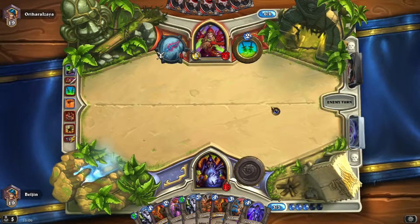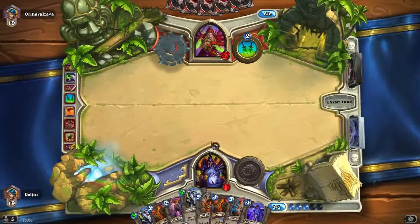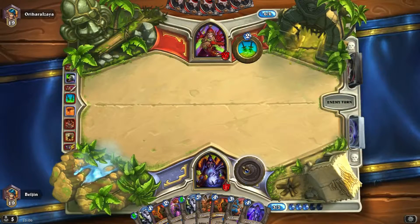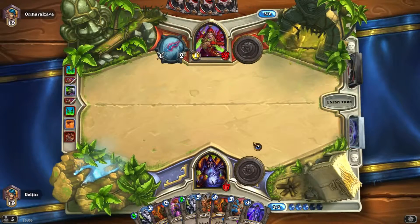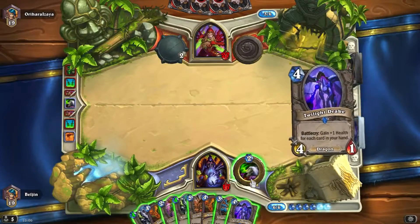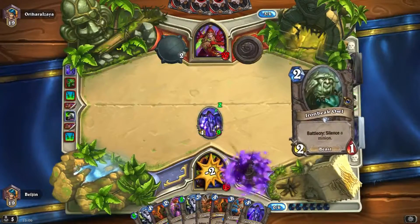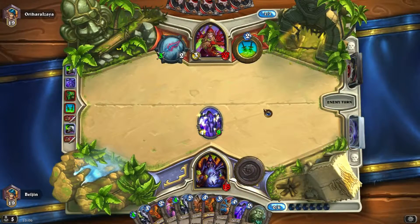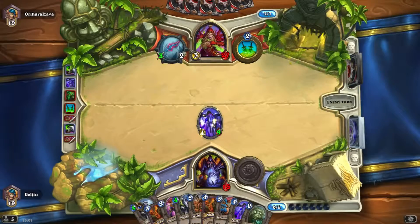We're one hundred percent going out of the board with Mountain Giant for four mana, or Twilight Drake. I'm really thinking about putting the Mountain Giant in, or just Twilight Drake plus that. Let's just grab a fire actually. We can Mountain Giant for three mana, then protect her next turn for five mana and we still have two mana left. If I get rid of two cards, this Mountain Giant will be on five mana.